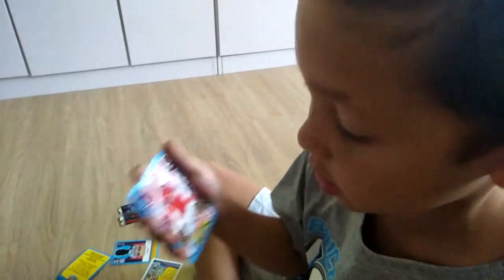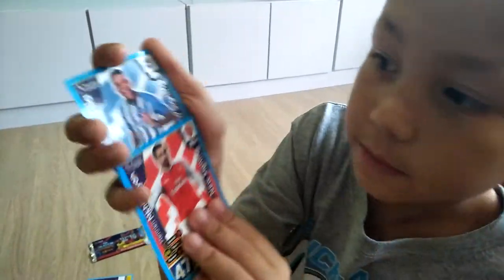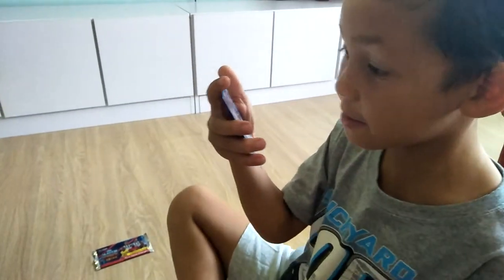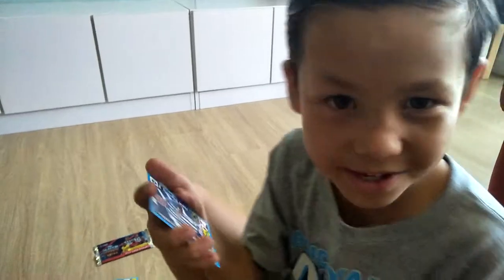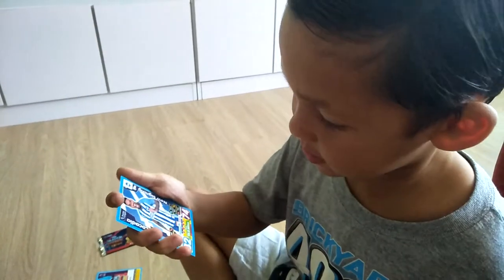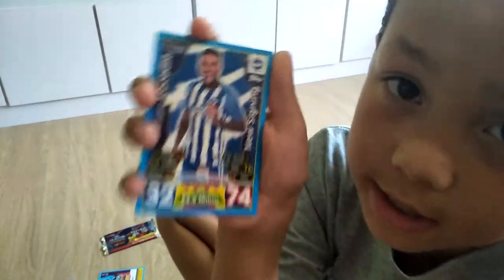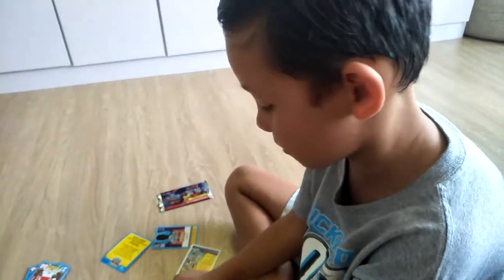Then we've got Aymeric Laporte - I'm not sure how to say that but I think it's Laporte. We've got another Arsenal new signing from Manu - the club I support - Henrik Mkhitaryan. Then we've got a guy who is smiling and doing this pose - his name is Jurgen Locadia for Brighton again as a new signing. That's a lot of Brighton: one, two, three - three out of six Brighton cards!